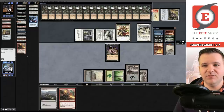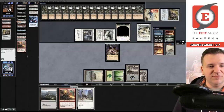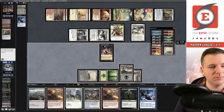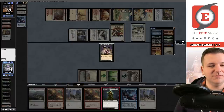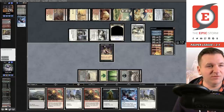I've definitely played a land this turn. Yeah — played my land. Let's cycle the Architects. We're just dead here — we didn't hit it anyway. I'm going to concede. We are now 2-2 — we fought through double graveyard hate but ultimately couldn't overcome it.